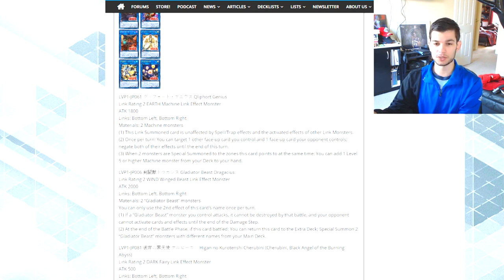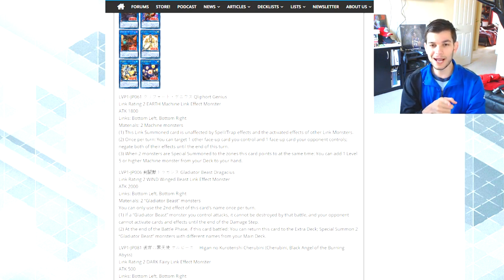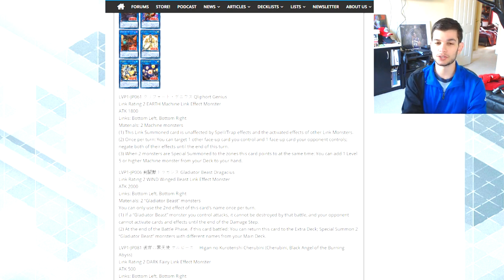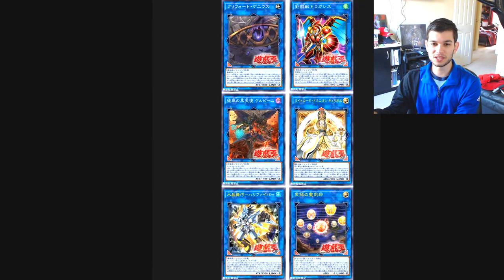The other effect is: when two monsters are special summoned to the zones this card points to at the same time, you can add one Level 5 or higher Machine monster from your deck to your hand. In Cliphorts, you can pendulum summon Carrier or Helix to those zones, trigger this to search a Disk or Stealth, then tribute those monsters. It's a really cool card — Cliphort Genius. The artwork looks like a Scout with a shadow figure coming out of it.